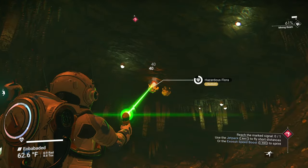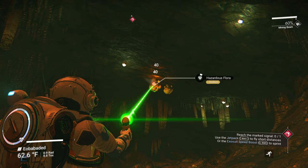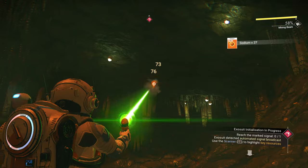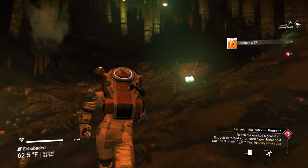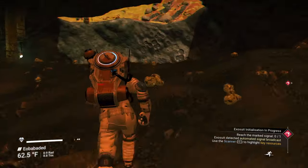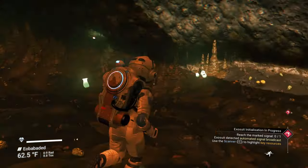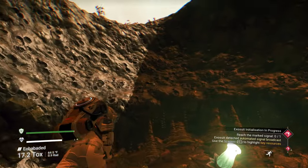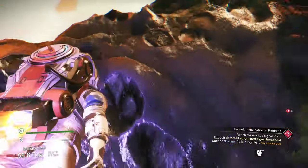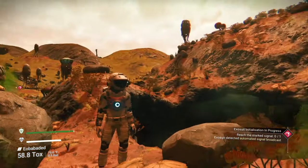Let's head out of here. My suggestion on exiting, since your jetpack doesn't last long, is to stay as close to the wall as possible so that you don't use any jet juice, as I call it. Let's get our next hazardous flora. Try not to shoot the animals. The big ones require an advanced mining laser to get, so we can't get those — just get the little ones around it.